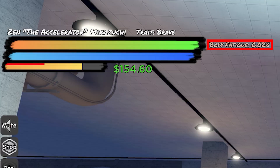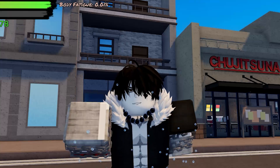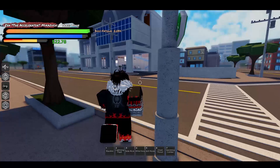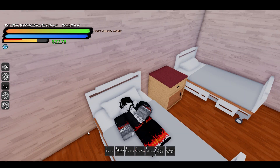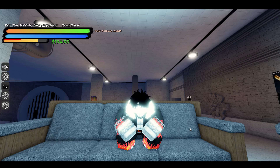Body fatigue is essentially a status that tells you when to start and stop training. The general consensus is that if it makes you sweat, you're gaining stats, and if you're gaining stats, you're gaining body fatigue. You'll want to stop training at 65% body fatigue, as training past that will deduct from your stat gain. To get rid of body fatigue, the fastest method is to go to the hospital, go to the second floor, and rest in a bed until it hits zero. You can also stand still to slowly lose it, or passively lose it offline — though that may take several hours to go through 65% body fatigue.